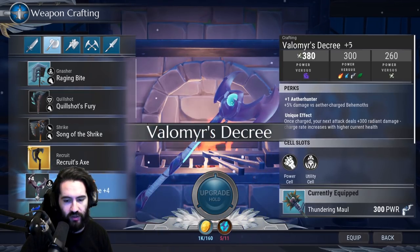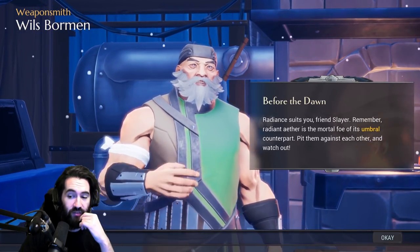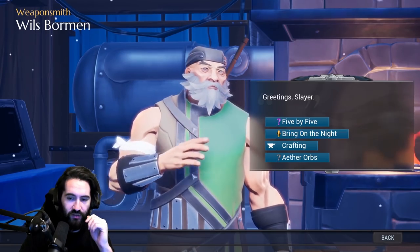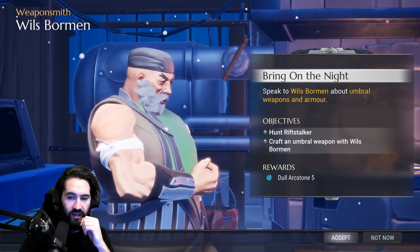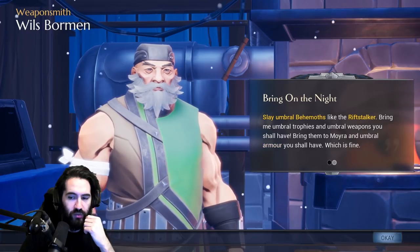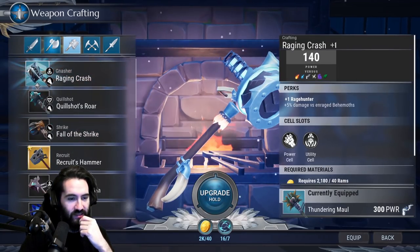Dropping our extra stacks on that. We crafted the five-by-five done for using the hammer, and we did Before the Dawn — we got some Dull Arc Stone from that, which we just used to upgrade our Valamere axe. Bring on the Night Hunt quest: craft an umbral weapon with Wills Vormen — nice, this will be a lot of fun fighting Rift Stalker.